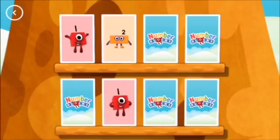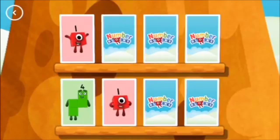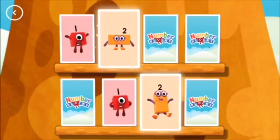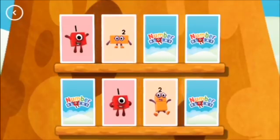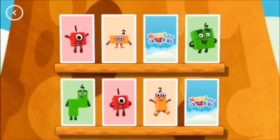One — tap on one — a match! Two, two, three, two. Four, two — uh-oh! Two — these two amounts match! Four. Four — you found a match!